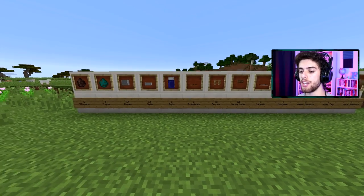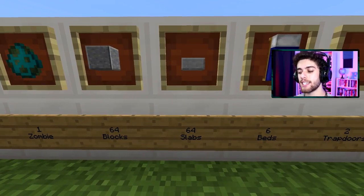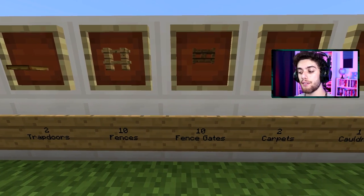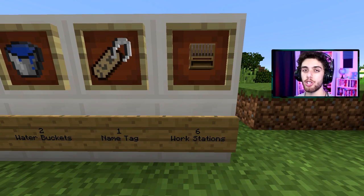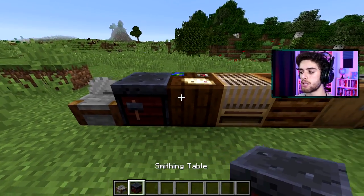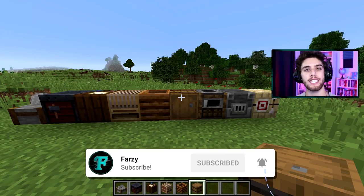There are a ton of blocks you're going to need. You're going to need six villagers, one zombie, 64 blocks, 64 slabs, six beds, two trap doors, 10 fences, 10 fence gates, two carpets, one cauldron, two water buckets, one name tag, and six villager workstations. If you're confused about the workstations, here are some examples: you can use a stone cutter, a smithing table, cartography table, loom, composter, barrel, etc. Just get something with a UI and let's begin.